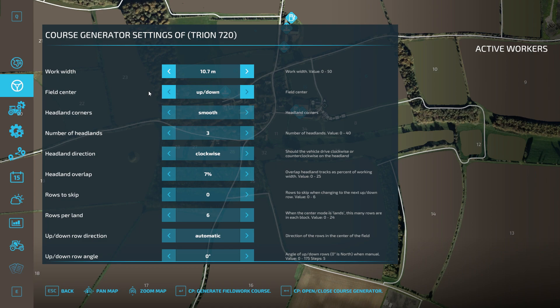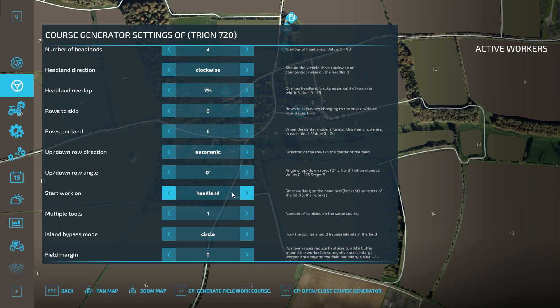In the course generator, the working width is automatically set to the width of the header. You've got options for field center pattern - up/down, spiral, race track, or land work. I'll leave it on up and down. For headland corners I'll leave it on smooth and do three times around the headland. I'll go clockwise, leave the headland overlap at seven percent, not skip any rows, and start on the headland work. Then I just click 'generate fieldwork course'.